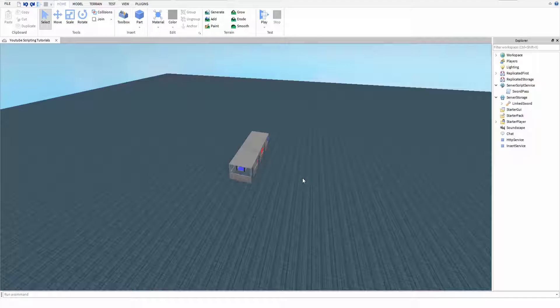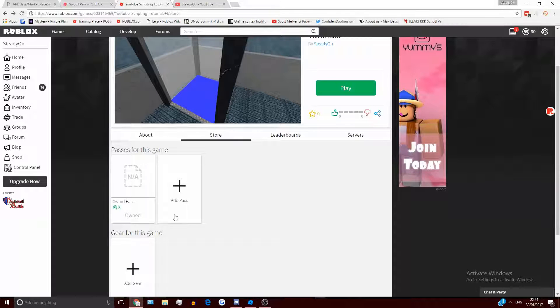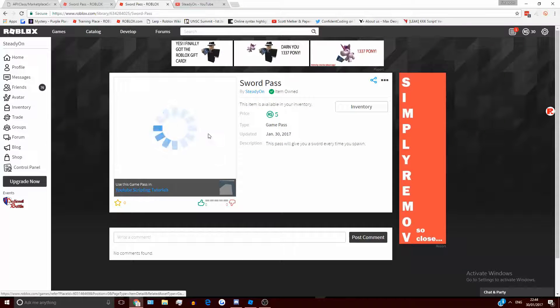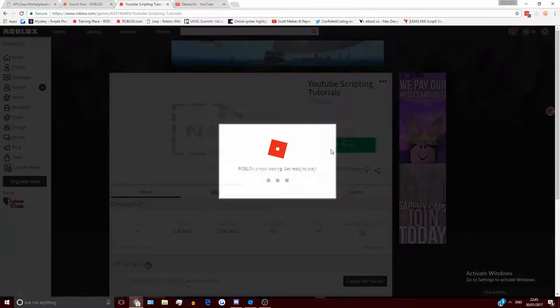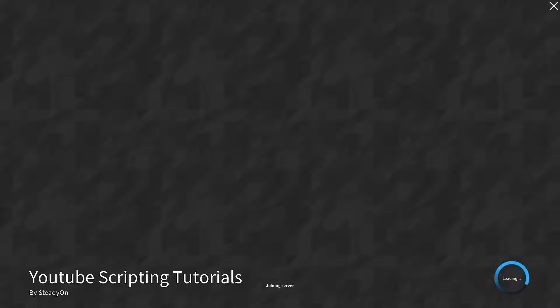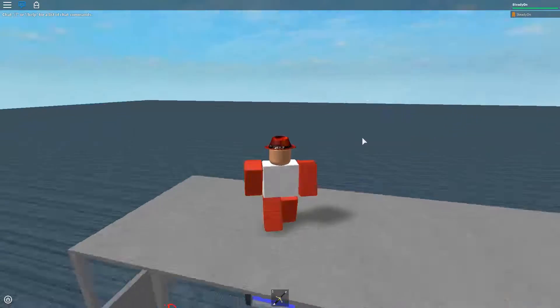So it's very simple, and I'm just going to show it in action. So firstly I've got this game pass here called Sword Pass, and as you can see it's on the right place, it's 5 Robux. And I'm going to show you how to do all this stuff later. And if I play the game that it's in, like so, and wait for it to load — here we go.